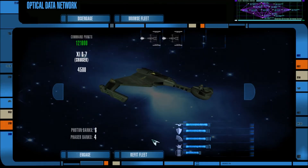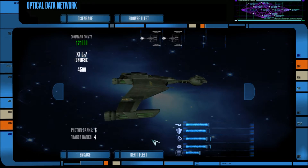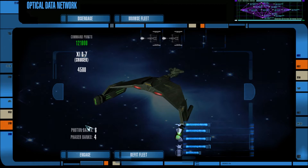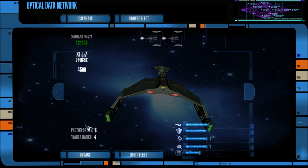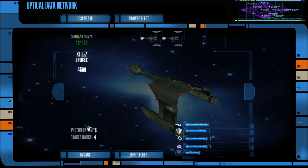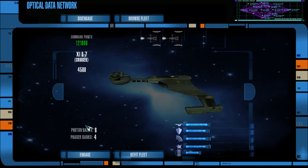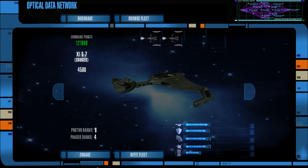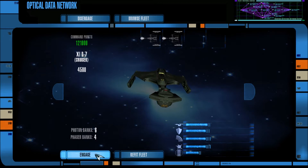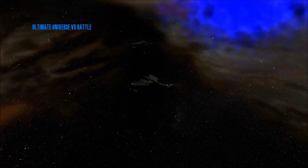Hey guys, I am Foxtrot Delta and welcome back to some more Star Trek Legacy using both the Ultimate Universe mod 2.2 and the 11 mod. Today we are definitely using the 11 mod — you guys wanted to see 11 mod D7s go up against the Narada. I have 10 of these D7s in total; might be too much versus one Narada. They've kind of made the Narada less powerful with the Ultimate Universe mod. I really like the look of these 11 mod D7s — really nice looking ship, looks aggressive and intimidating.